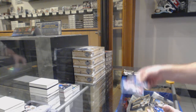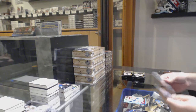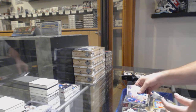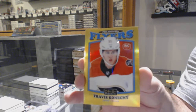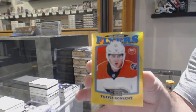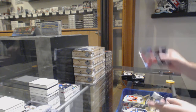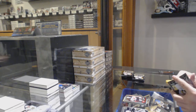We've got a Tracks of Jokinen for the Florida Panthers. Rainbow of Klingberg for the Stars, Dylan Strome marquee rookie for the Coyotes, Wierenski for the Blue Jackets, and a Gold Rainbow Retro Rookie for the Flyers — Travis Konechny, Gold Rainbow Retro Rookie. We've got a Provorov retro for the Flyers, Pavel Zaka for the Devils marquee rookie.